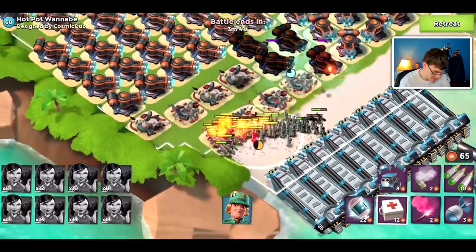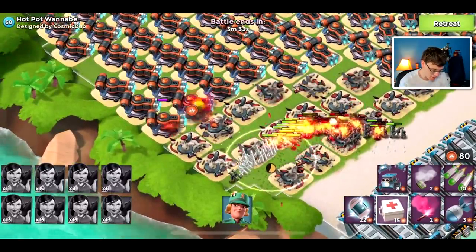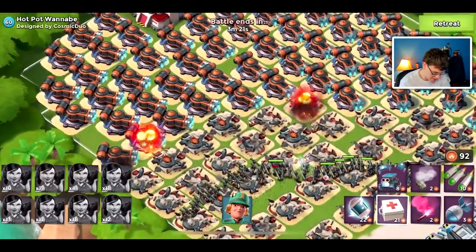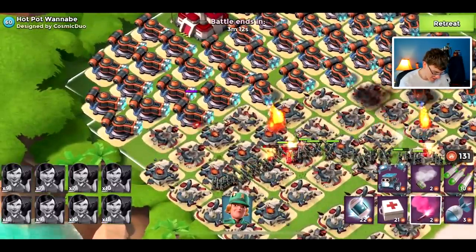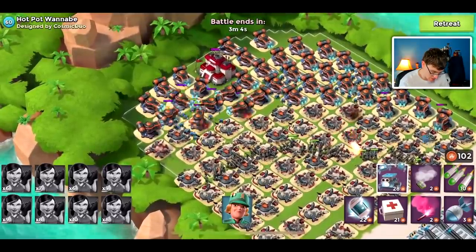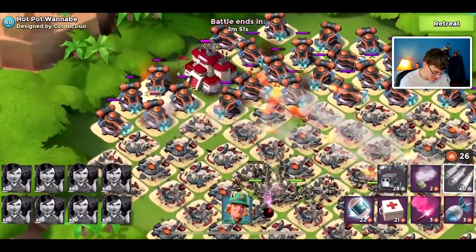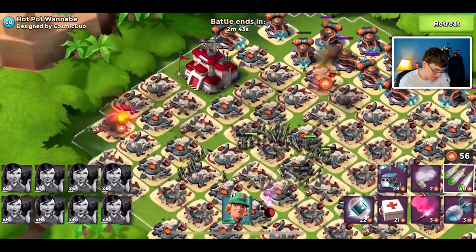Every time I see a flamethrower starting to hit my zookas I'm gonna try and get a med kit out to keep them alive, and it looks like they're doing a great job outranging it. But every once in a while you'll see a zooka step up just a little bit too far. Going into this attack I'm gonna let them spread out as much as they want to get as much energy as we can — we are well over a hundred. The med kits are getting more and more expensive, but we're just letting our zookas thin out a little. Now I'm throwing some critters so if the zookas do step into range the flamethrowers will be distracted. Zookas are gonna absolutely decimate the remainder of this base — looks like we got a free HQ. We're gonna pick up our first victory!